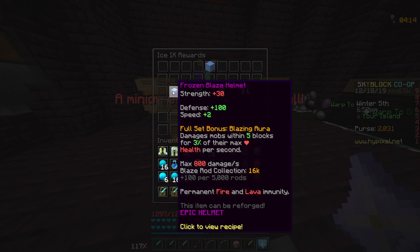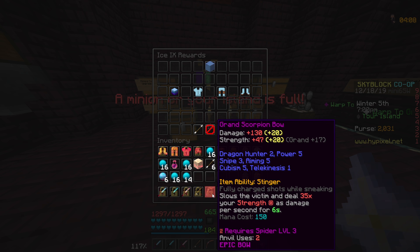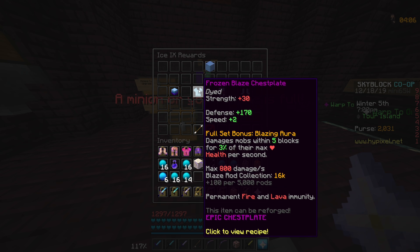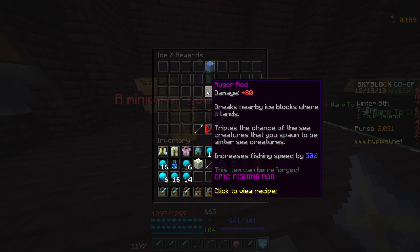You increase that damage by collecting blaze rods — I have 16,000 and it's 100 damage per every 5,000 blaze rods. You also get permanent fire and lava immunity. However, I've heard people are dealing way more damage with this set, like 10,000 damage or something. I think that's because Hypixel broke this the same way they did when scorpion bows first released, where enchants, strength modifiers and stuff are probably affecting the armor when they shouldn't.